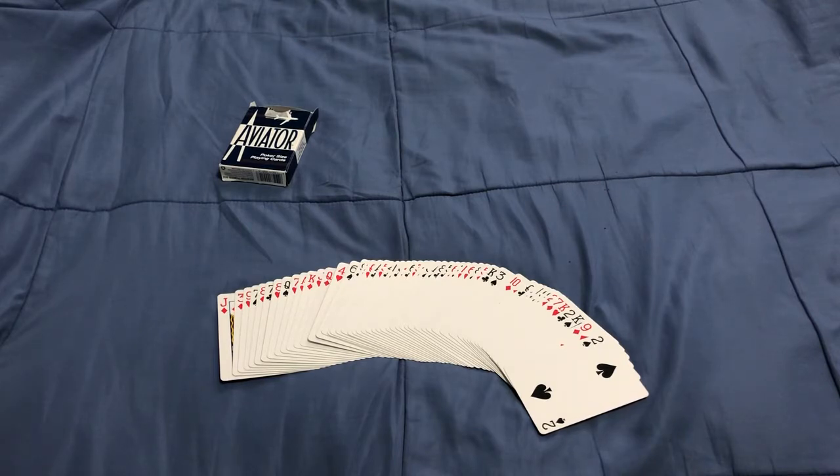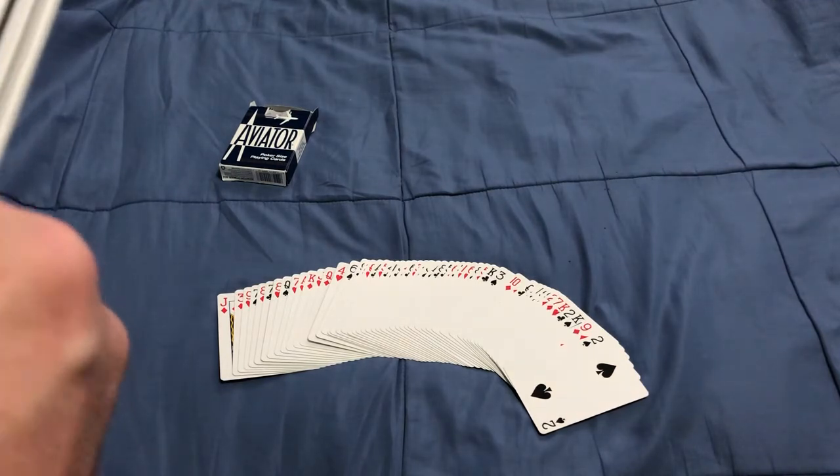Whoever wins the trick then leads the next trick, and everyone has to follow suit if possible. Once you've played out the hand with all 52 cards, you count up the hearts — each one is worth one point, and the queen of spades is worth 13. All other cards have no point value, and you just count up the points.